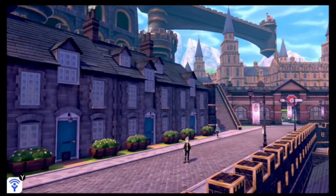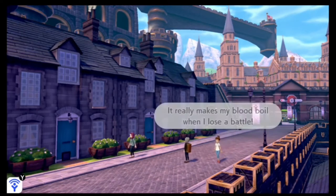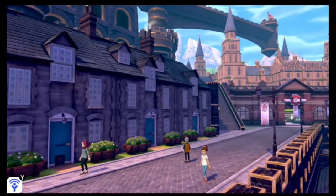What is going on everybody? It is the Phantom Michael and today I'm going to be showing you where to get the utility umbrella. The utility umbrella is a brand new item introduced in this generation and I'm going to show you where it is.